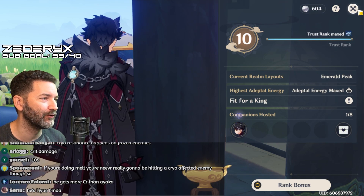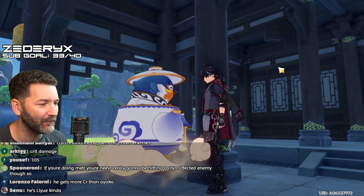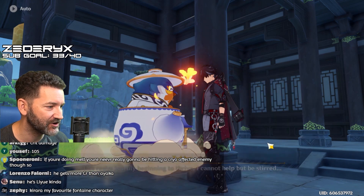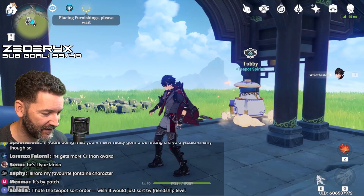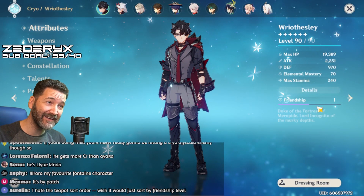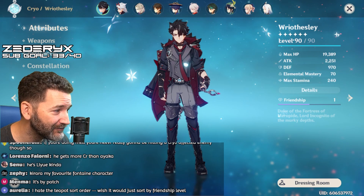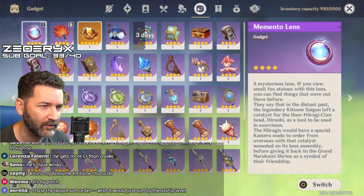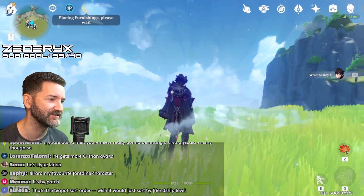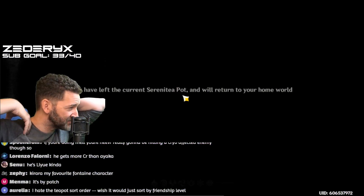He's still level one, but that's okay — it's copium, but it's fine. That puts us halfway to level two. It's a good start. We have to get that name card as soon as possible.